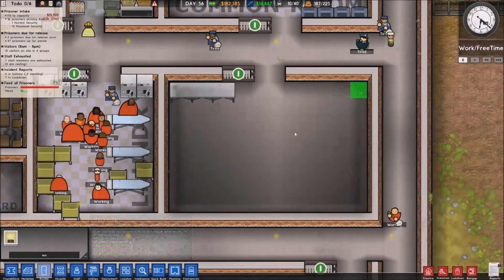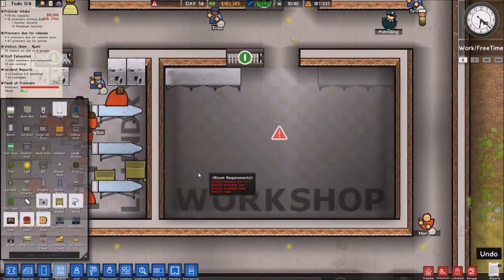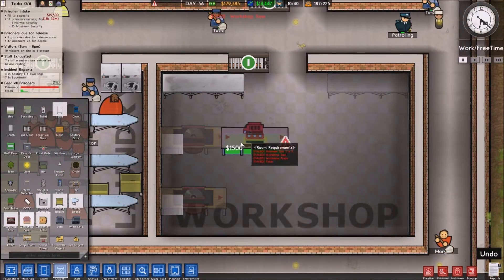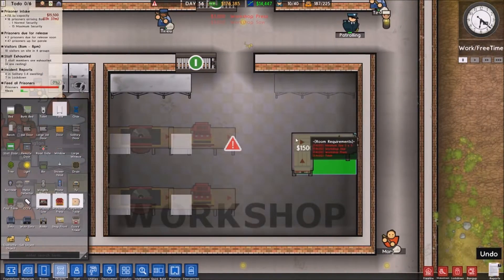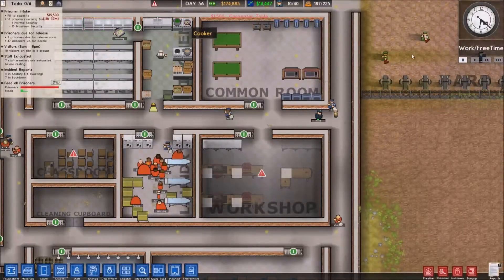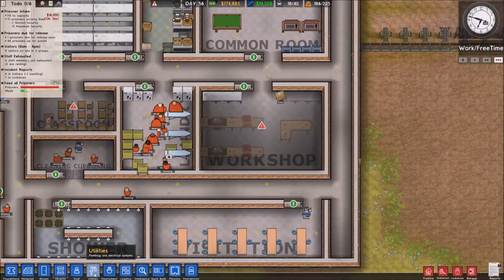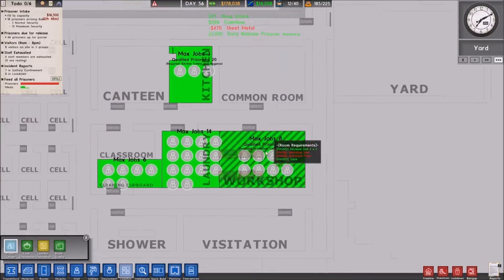There's the workshop. So we want a couple of workshop tables, a couple of presses, and I think just a single carpentry bench - yeah, that'd be fine. And once again, logistics. Set that for as many people as possible.